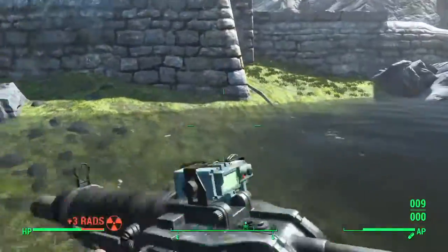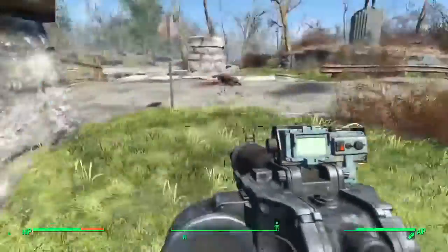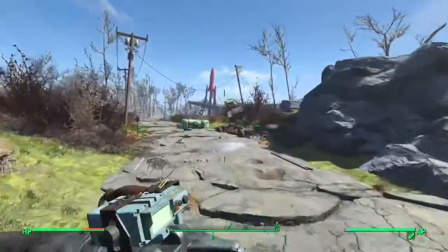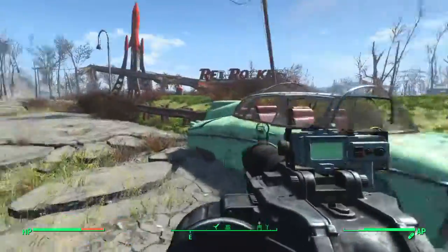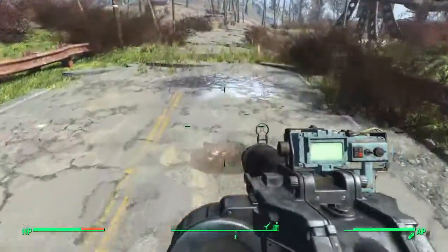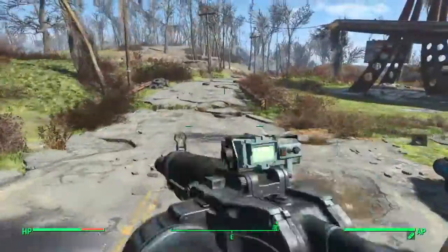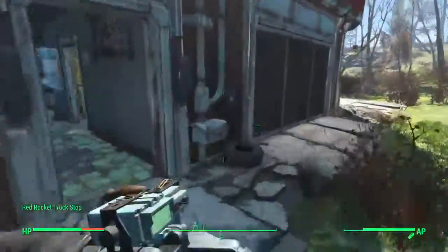And that's the jump boost — I think I can, yeah, I can clear that. So I'm just taking a little tour of this part of the Commonwealth at the moment. Look at that though — the reflections, the grass, the colors are just vibrant. Of course Red Rocket looks the same.